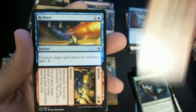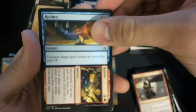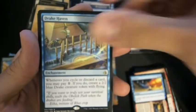We got a foil in this one. Watchful Naga, Deem Worthy, Reduce to Rubble, Drake Haven, and a Mountain. I think if you get the foil of these, they're like 15 bucks a piece — those are pretty sweet looking with the foil.